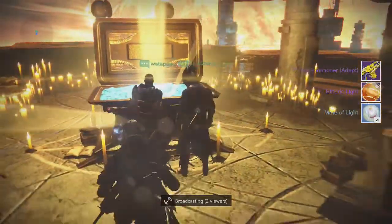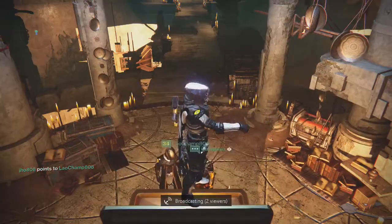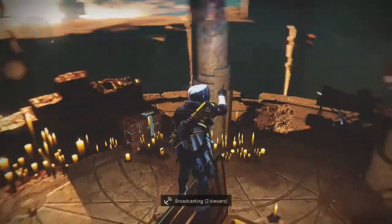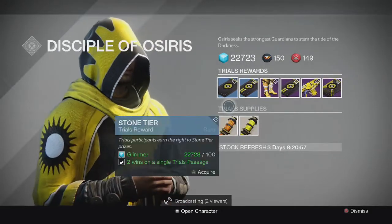For my Hunter, from the Lighthouse chest we got the Summoner, Etheric Light, and four Motes of Light. Once again I get another Summoner, so I can add to my collection — still looking for that Solar Jewel though.